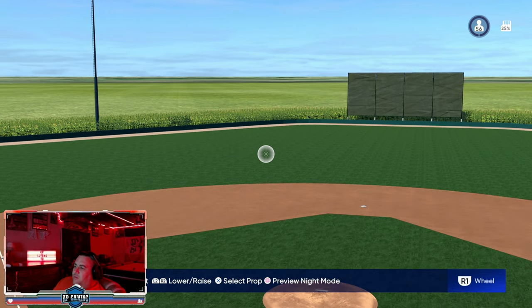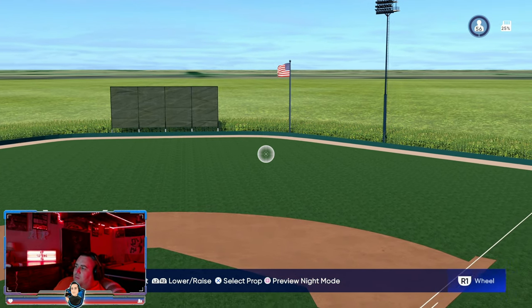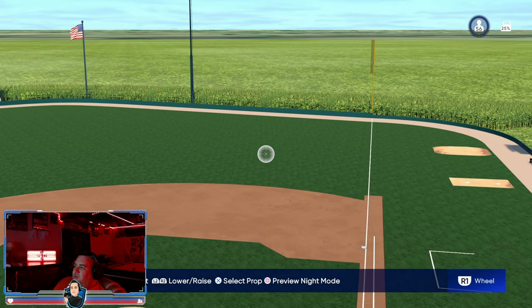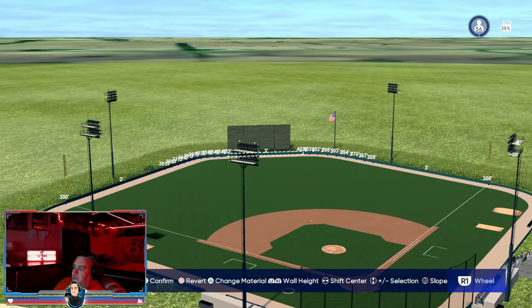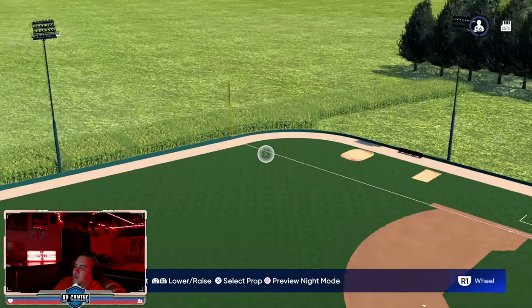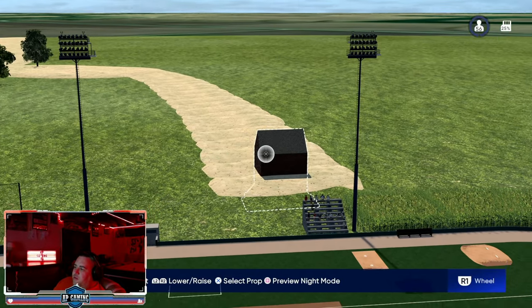Obviously there's no fence in the outfield, but we have limitations. I was also limited on corn going around, so we just did the first row — otherwise there was a lag issue. Make sure in the Vault you search 'The Field of Dreams' and not just 'Field of Dreams,' because that other file has more lag. This one has the same dimensions as the other stadiums: 300/400/300 with three-foot walls. Over this way is where the real stadium is in real life.